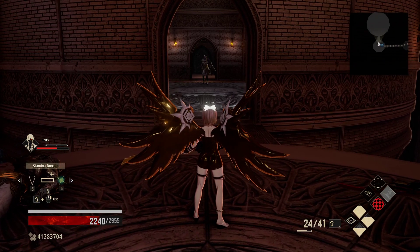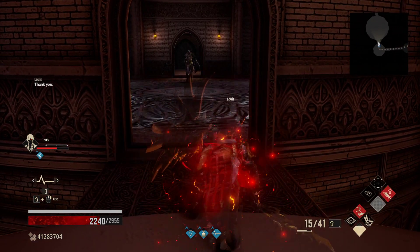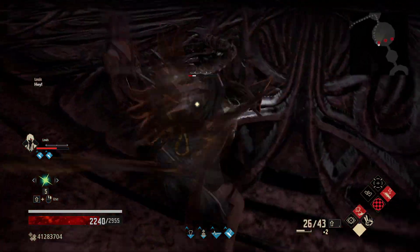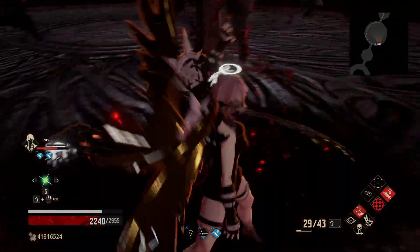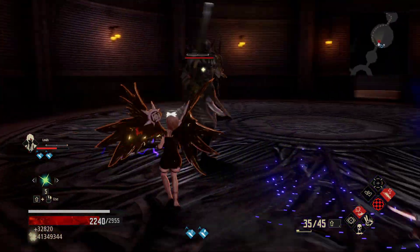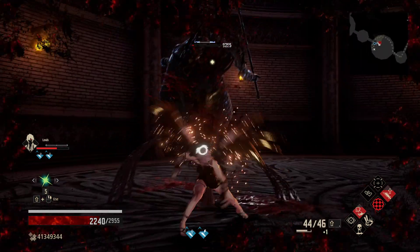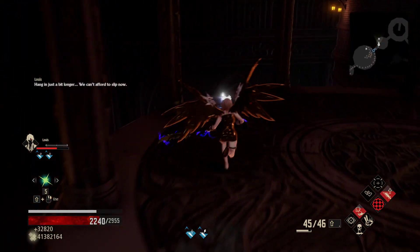Now we've got three guys in here, so we'll definitely go for a drain, invisibility, Vigorous Zeal, and overdrive for more backstab potential damage, since we want to kill these guys quick but also get a lot of I-core back. We'll run around the edge here — you always go around the outside in these inner courtyard areas. These guys you don't want to be doing lightning damage to — you want to be doing ice damage. But we got through here just fine with minimal effort and difficulty.